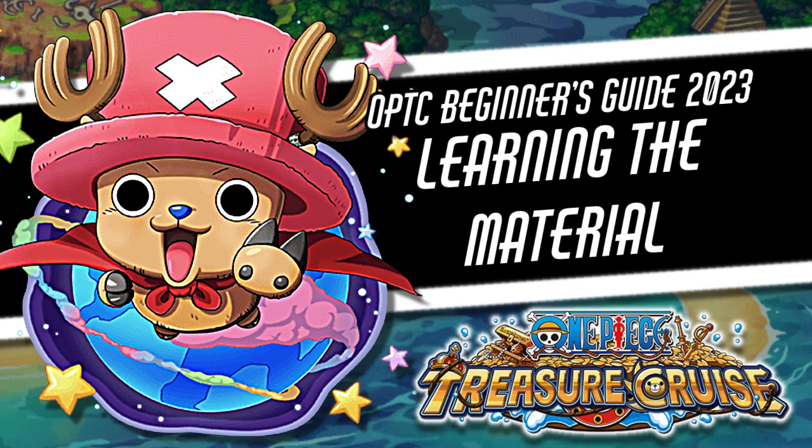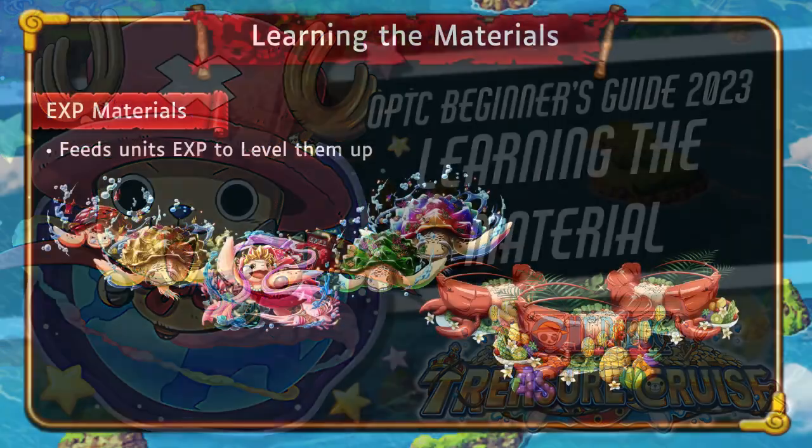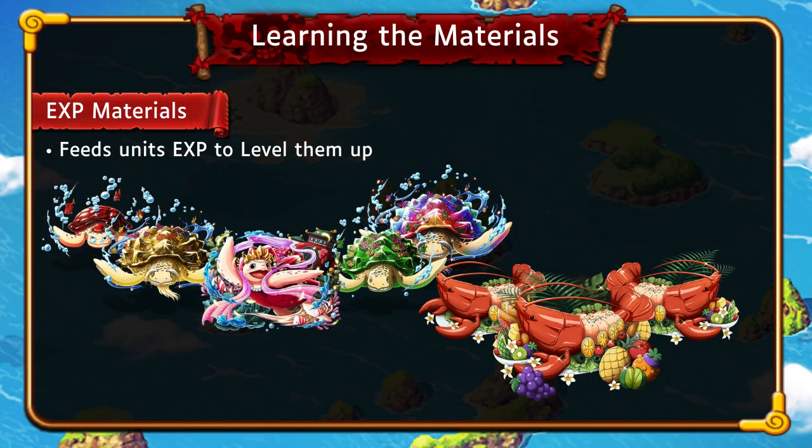Without any further ado, let's get started learning the materials. The first materials we're going to be learning about are the EXP materials. This is just kind of what the name says — they're materials that help you boost a unit's EXP, making them level up.